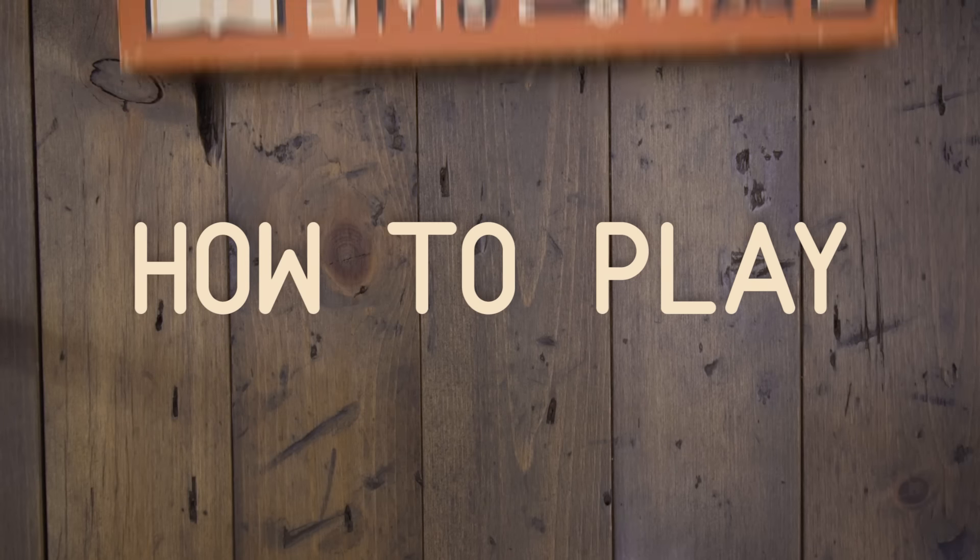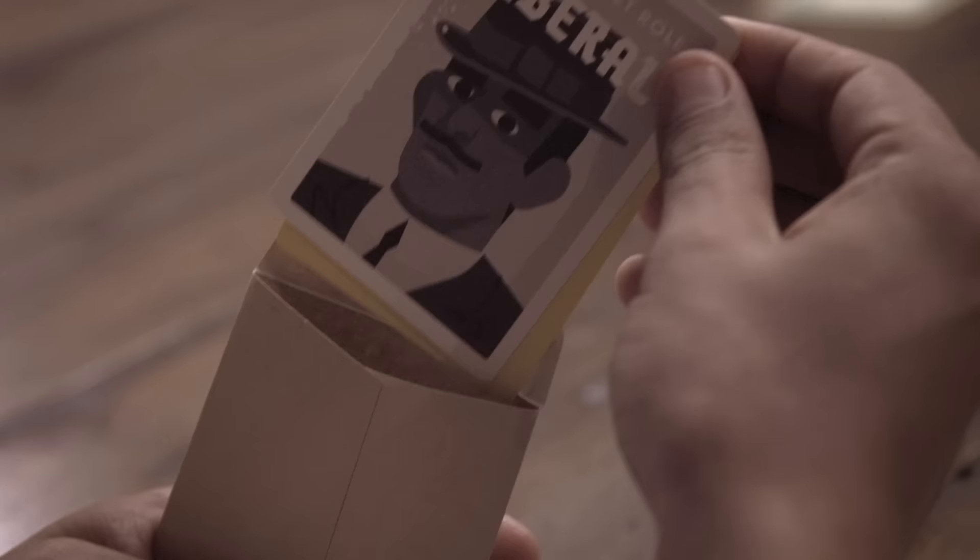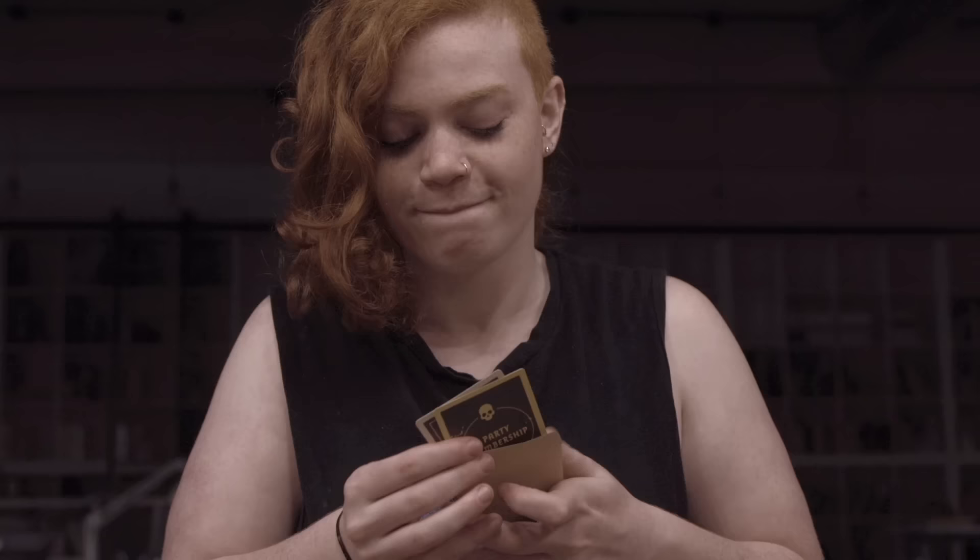Secret Hitler is a hidden identity game that takes place in pre-World War II Germany. At the beginning of the game, players are divided into two teams. Most players will be liberals, whose goal is to hold the government together and prevent Hitler from taking power. But some players will be fascists, whose goal is to take over the government and install secret Hitler as chancellor.